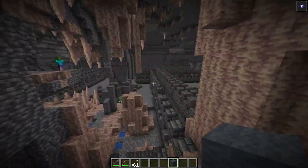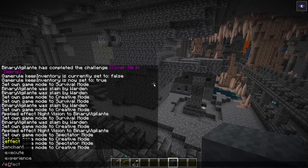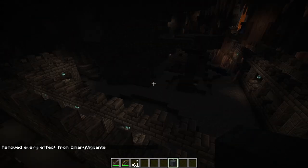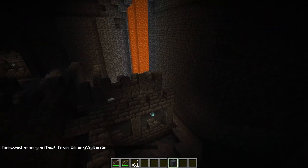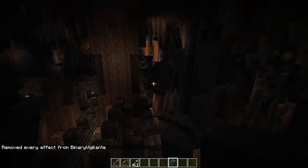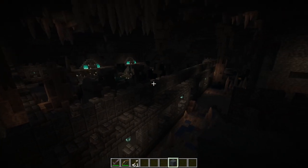We have a bunch of hallways as we can see here. Now I have night vision, obviously, but if I were to remove the effects, we also have blue lanterns here. It is quite dark, but it looks seriously cool — especially because it's generated in a cave like this.